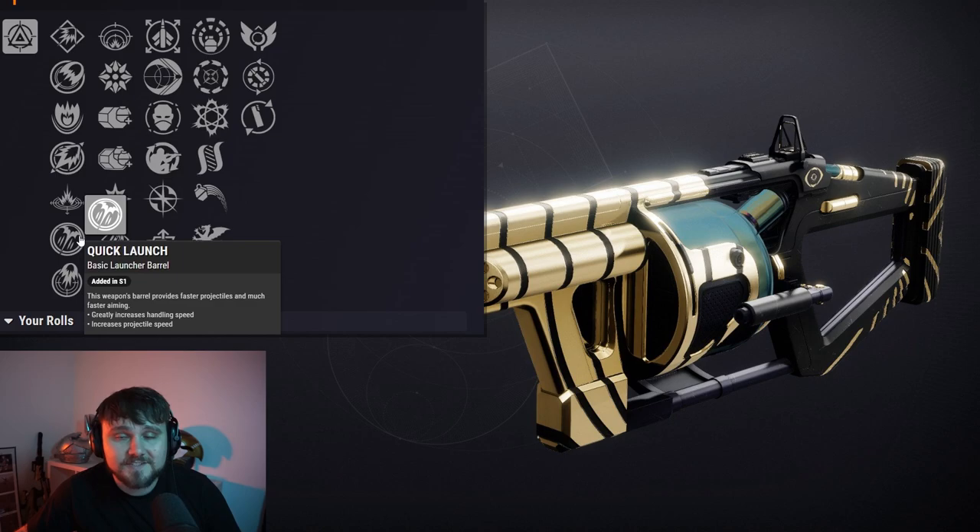For the barrel, we're going with Quick Launch, which is gonna give you a little more velocity and more handling. The masterwork will also be a handling masterwork for that 5 out of 5 god roll.